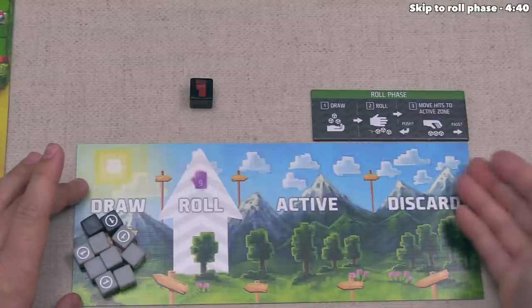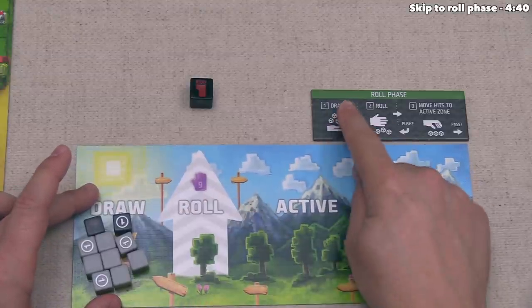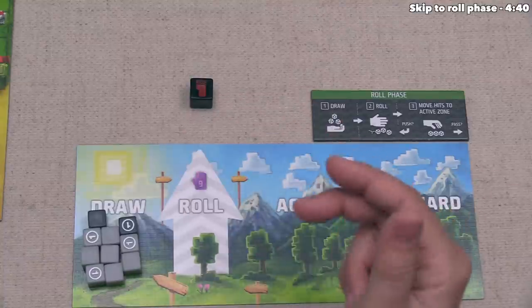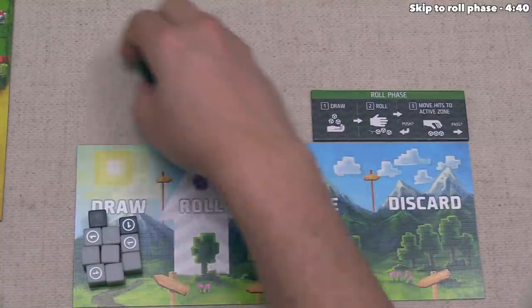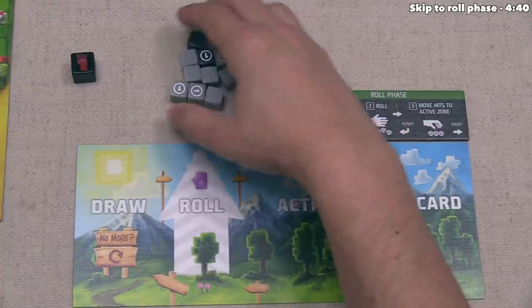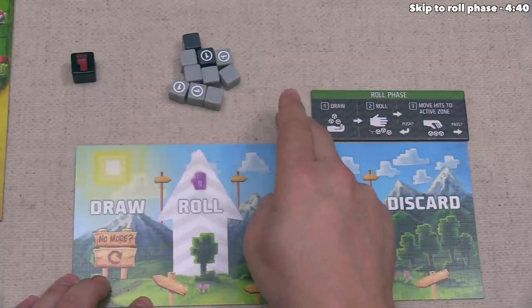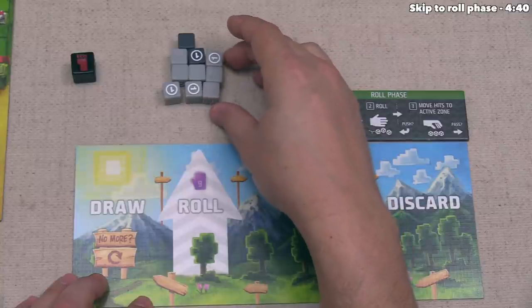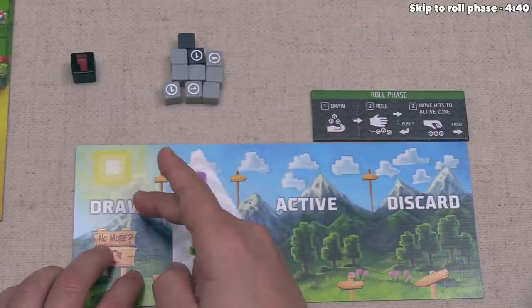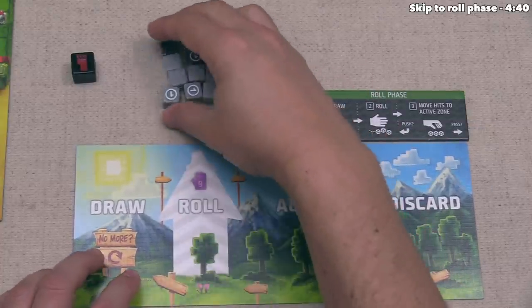Our board is split into four different areas. At the start we have nine dice in the draw area. During the draw phase, we take dice from the draw area equal to our draw value — at the start of the game that is nine. So we can take all nine dice and put them into our rolling area, which is on top of your player board.